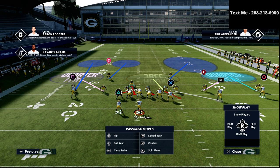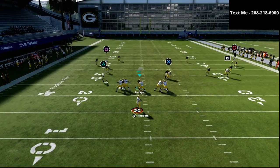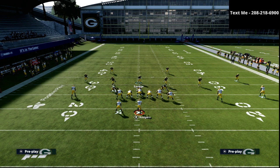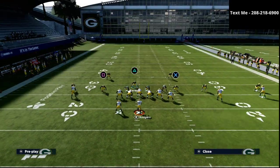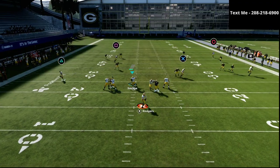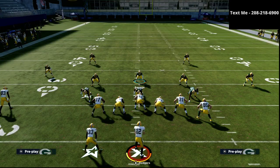The beauty of the cover two to the wide side of the field is that it does a pretty good job — it really does push receivers to the sideline. I personally think cover two is much more effective to the wide side of the field than to the short side. Whenever I try to beat cover two to the wide side, I always run into issues — that deep half always causes problems and leads to click-on interceptions.